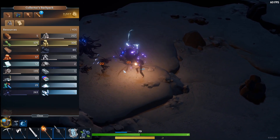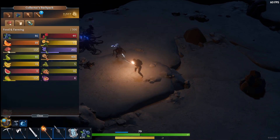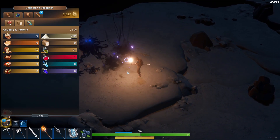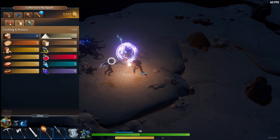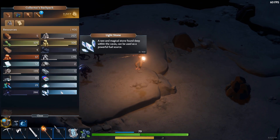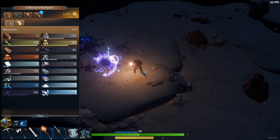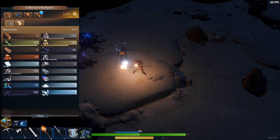We need a flash potion. So we've got to figure out what combination of things we need to get that. I've got the glass in the machine already, and we know we need some of those crystals — we need to make light stone dust. Each crystal gives you three dust, so if I get one we can get the potion put together and go off and get that better backpack.